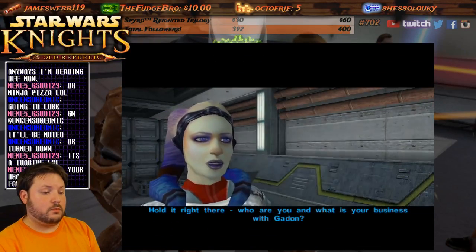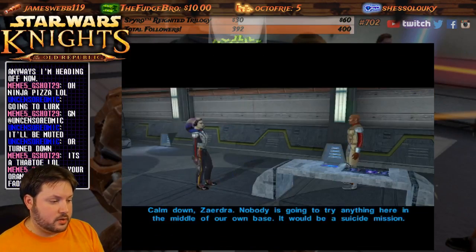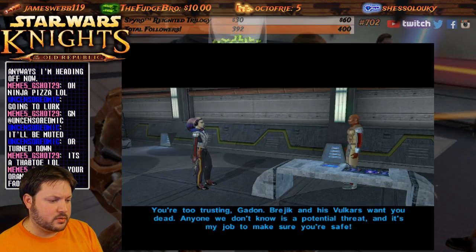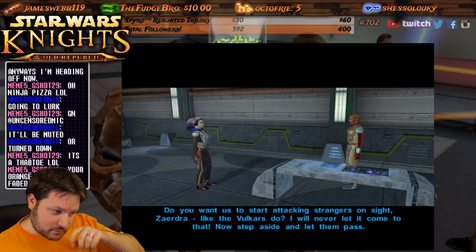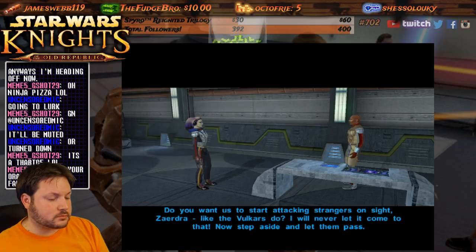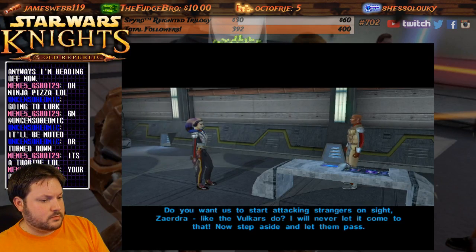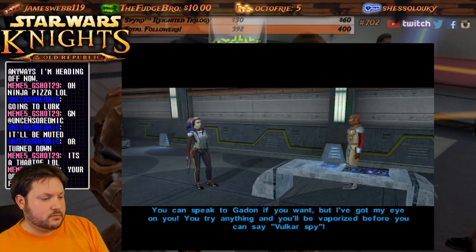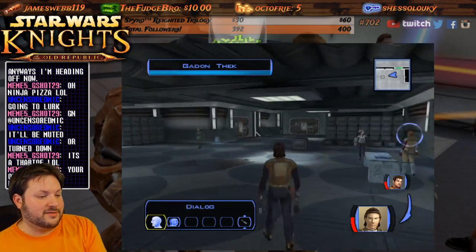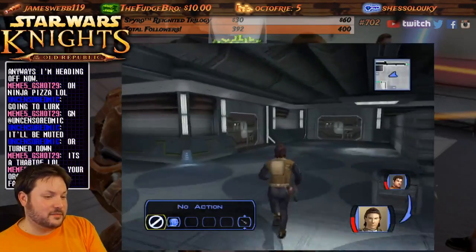'Hold it — who are you and what is your business with Gadon?' 'Calm down, Zerdra, nobody's going to try anything here.' 'Oh wow, you're just sitting right out in the open! I thought you'd be in the back.' 'You're too trusting, Gadon. Brejik and his Vulkars want you dead.' 'Do you want us to start attacking strangers on sight like the Vulkars do? Now step aside and let them pass.' 'I've got my eye on you — you try anything, you'll be vaporized.'